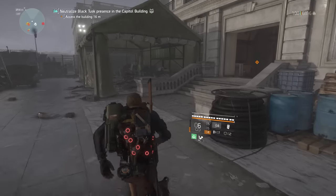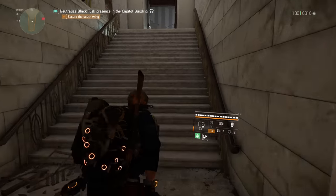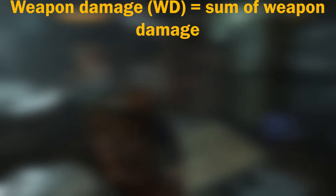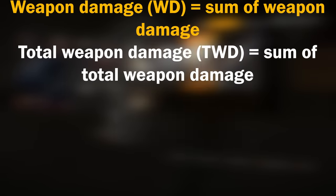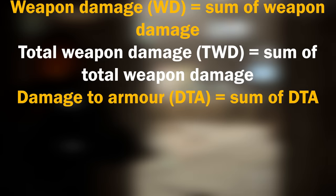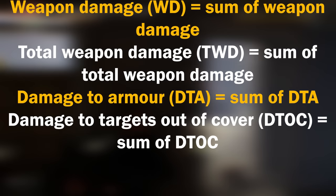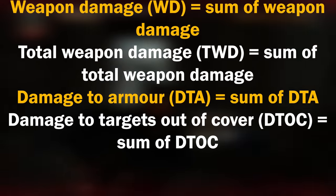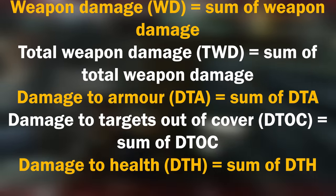Again, if you don't know what I mean when I say modifiers in this section, stay tuned because we'll review every modifier in the game later on. Weapon damage, or WD for short, is equal to the sum of all weapon damage modifiers. Total weapon damage, or TWD for short, is equal to the sum of all total weapon damage modifiers. Damage to armour, or DTA for short, is equal to the sum of all damage to armour modifiers. Damage to targets out of cover, or DTOC for short, is equal to the sum of all DTOC multipliers. And damage to health, or DTH for short, is equal to the sum of all damage to health multipliers.